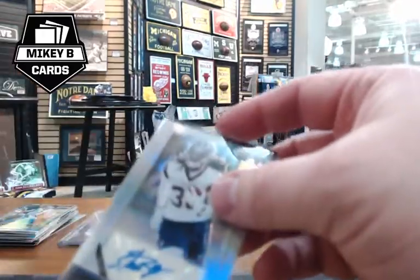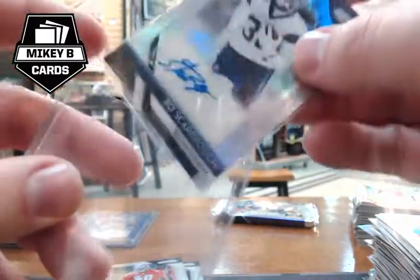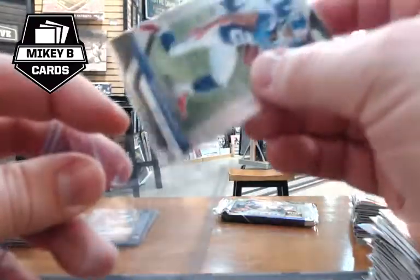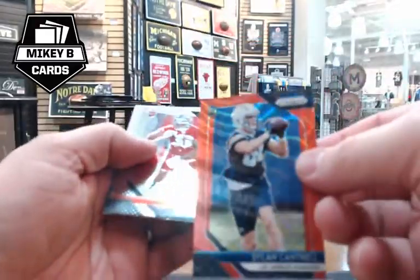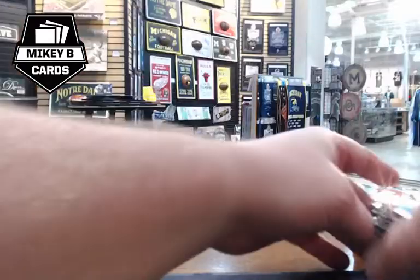A silver prism (not numbered) and Saquon Barkley card go to Jim H (Giants) — put in a top loader. Some top loader issues are briefly addressed. Final pack of Prism box one yields a Tyreek Hill red wave and Dylan Cantrell red wave numbered 116 of 149. Mikey recaps: a couple of nicely low-numbered autos, the Barkley card — a solid box overall.